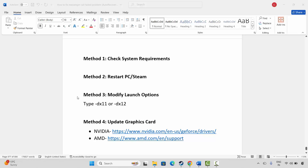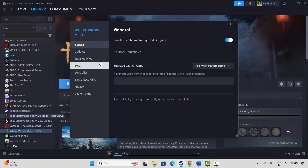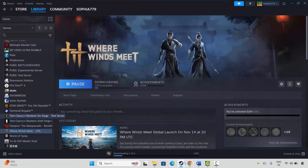If not, the next method is to modify the launch options. For that, go to Steam, under the Library section select your game, right click on it, and click on Properties. Now under General, you have to type -dx11 and then check if the game is launching. If not, come back and type -dx12, then try to launch the game and see if this resolves the problem.